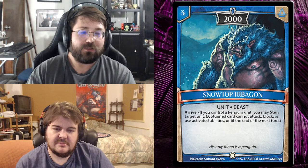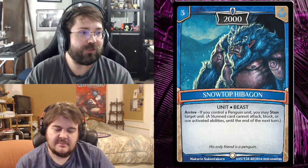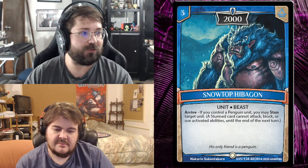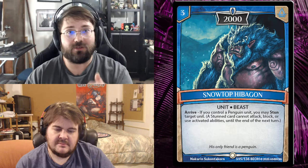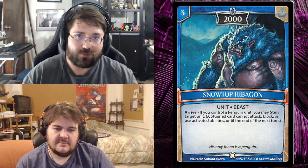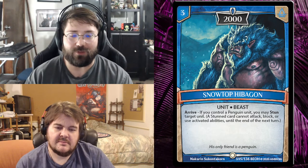The first common we have is Snowtop Habagan — a three-drop 2000 unit beast. When he arrives, if you control a penguin unit, you may stun target unit. A stunned card cannot attack, block, or use active abilities until the end of the next turn. Three-drop units that come into play and stop another unit from doing things — pretty awesome.